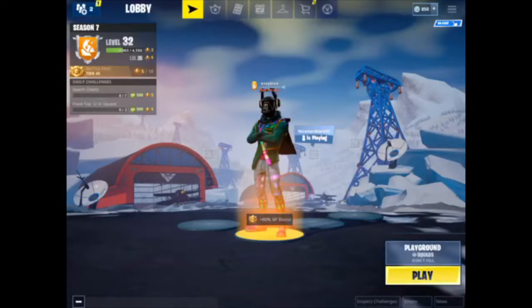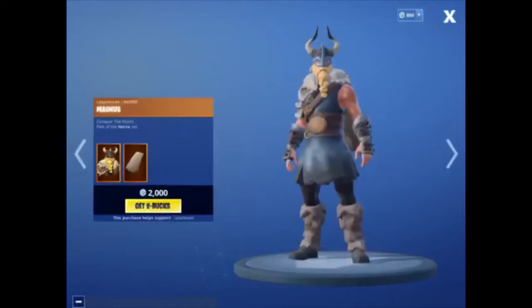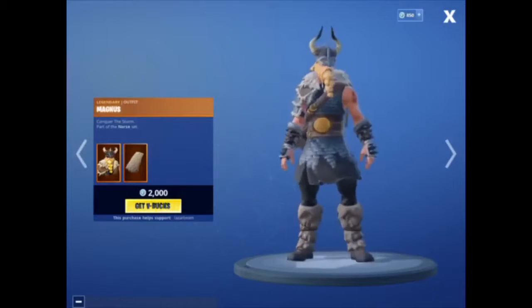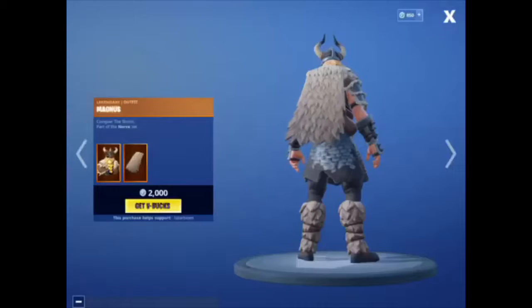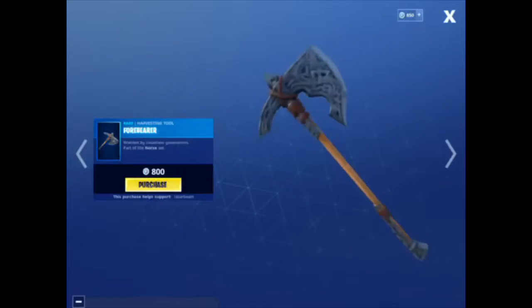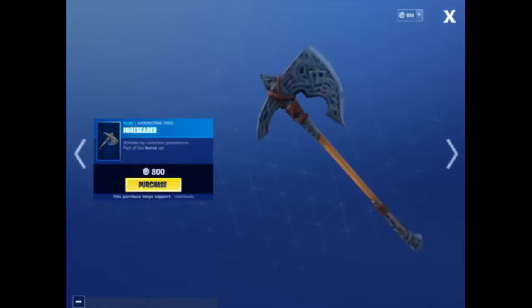I wonder what's in the item shop today. Oh, Magnus is back. Vartix is back too. So first, the Magnus set — Conqueror of the Storm. Not the best skin, definitely not worth $20. This cape's kinda cold. I really like the big axe. At first I thought it was one of the rocks.